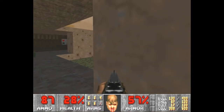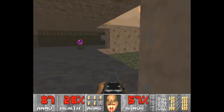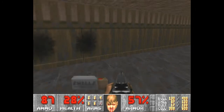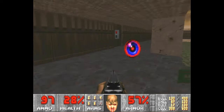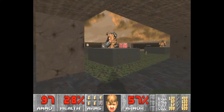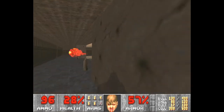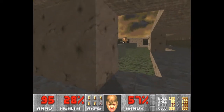Fatties, as I call them. These are the Mancubuses — they're fatty enemies. Right now I have 28 health and I'd really love to find some health, but too bad. So let's grab the invisibility, that way we can't be seen as easily. They still actually end up seeing you, they just can't shoot very well. Mancubuses just kind of shoot everywhere.